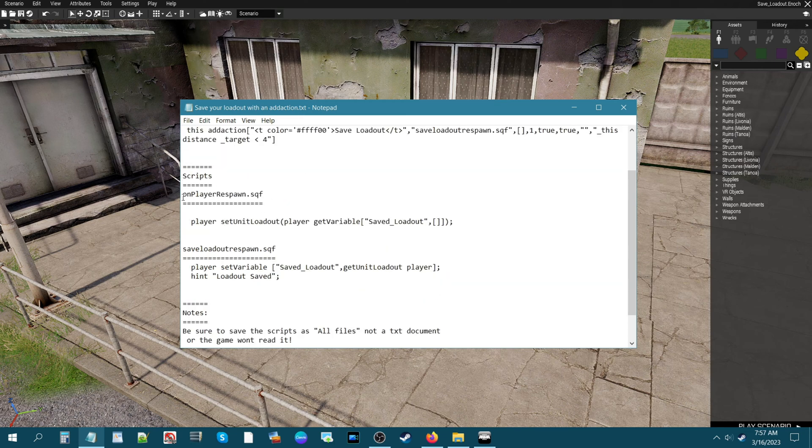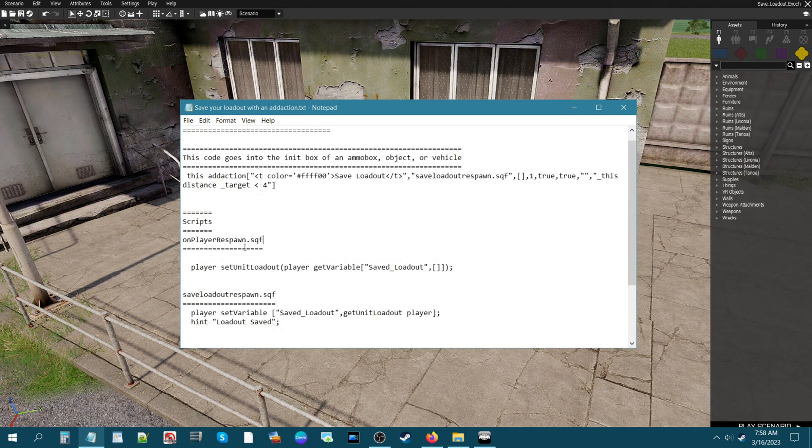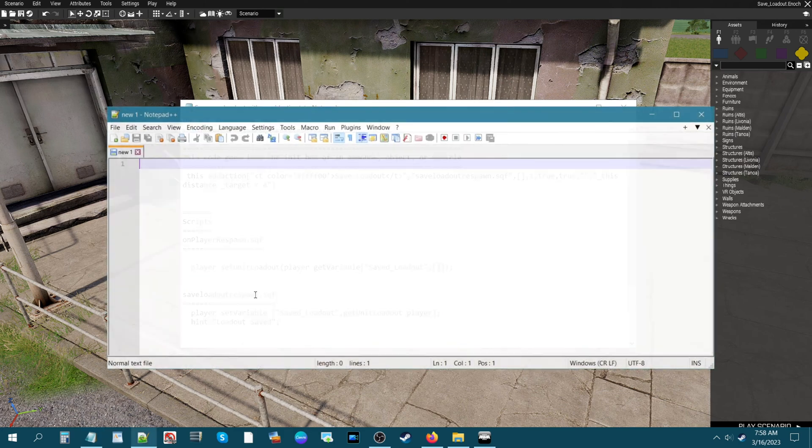This code goes into the init of the ammo box. Then we have two scripts: one is 'on_player_respawn.sqf' — here's the code for that — and the second is 'save_loadout_respawn.sqf', which I named as such, though you can change the name. I also added some notes: when you create these scripts, be sure to save them as 'All Files', not a text document, or the game won't read them. Move both scripts to your mission folder.